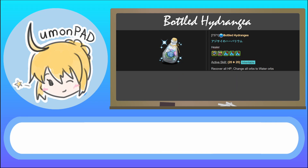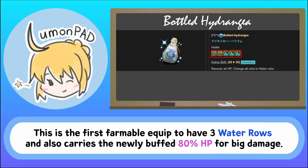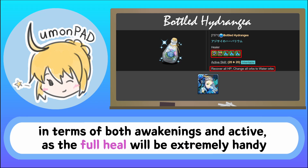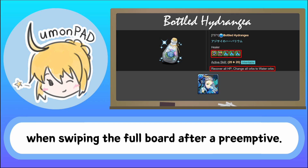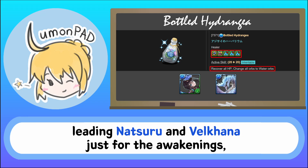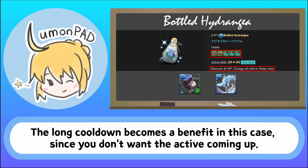Bottled Hydrangea. There's no other way to put it — this equip is broken. This is the first farmable equip to have three water rows and also carries the newly buffed ADHP for big damage. In terms of farming, this has amazing synergy with base machine Noah in terms of both awakenings and active, as the full heal will be extremely handy when swiping the full board after a preemptive. As for endgame, I could see it being used on future teams leading Natsuru and Valkana just for the awakenings, as the active itself is dead weight. The long cooldown becomes a benefit in this case since you don't want the active coming up.